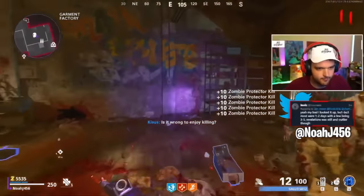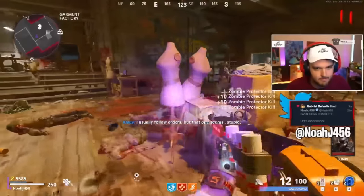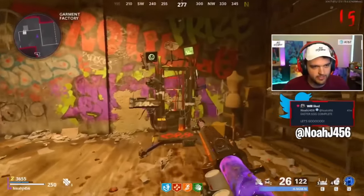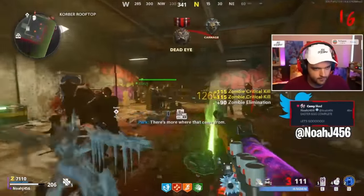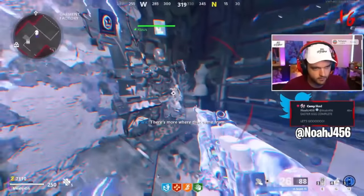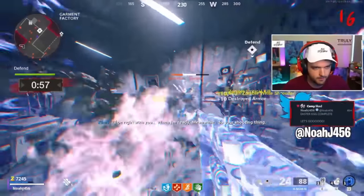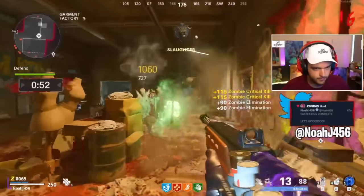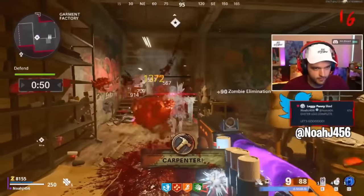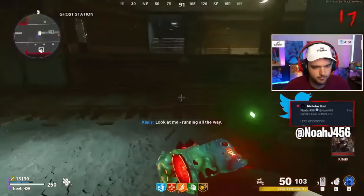Now you need to upgrade Klaus. Let him get kills, and the satellite machine will turn green when he has enough. Spawn him in and direct him to stand right in front of that machine. He'll hop in and a 60-second lockdown starts — you need to protect him. When done, he'll have a Pack-a-Punch weapon and be fully upgraded Klaus.